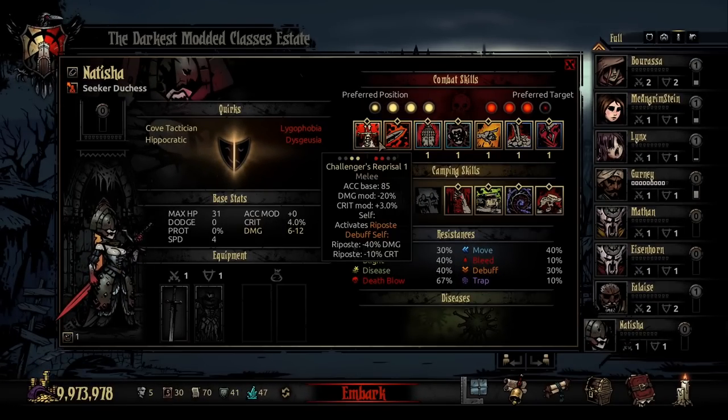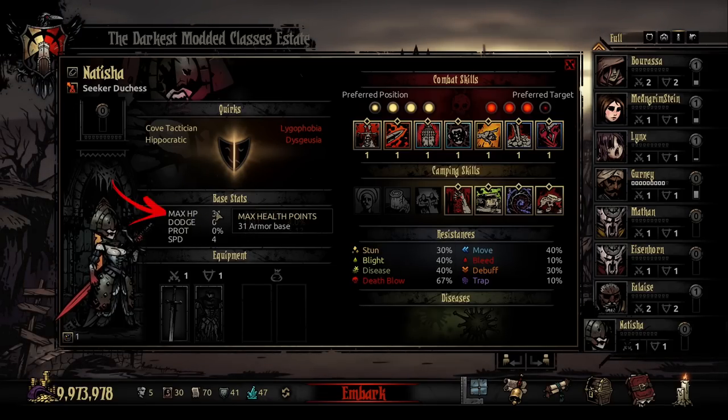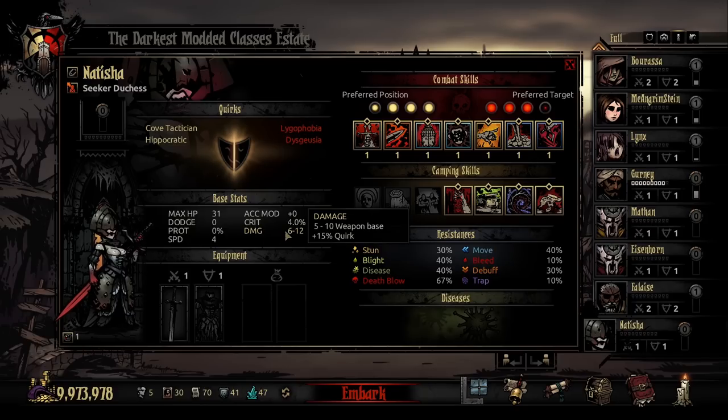Now before we break down all of her unique abilities and how her kit works, let's take a snapshot at her stats and resistances. This is max HP right off the bat — pretty high for a seeker character with no dodge or prot and 4 speed, so a slower, front-line, tankier class. Stats here not really that different than that of a man-at-arms. No accuracy bonus, 4% crit, which is pretty moderate — just underneath, say, the crit of a Grave Robber. And then a base damage of 5 to 10.